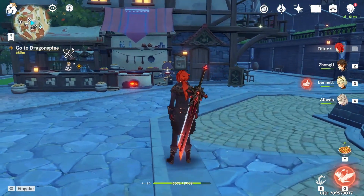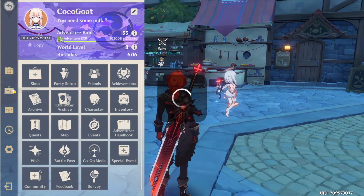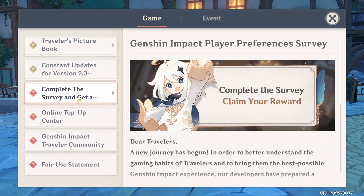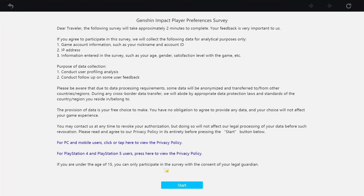The way to get it is: open your menu, hit the notices button, scroll down, and look for a complete survey — I don't even know what the entire title is, doesn't really matter. Scroll down, click on 'fill out the survey,' and then start filling it out.